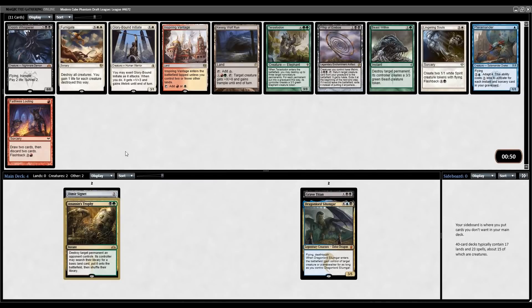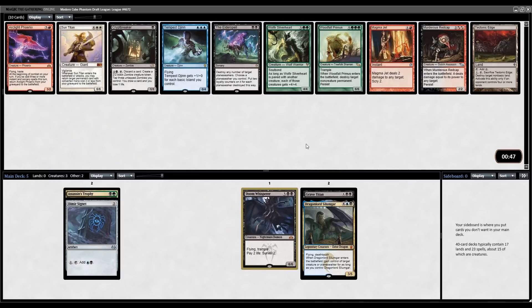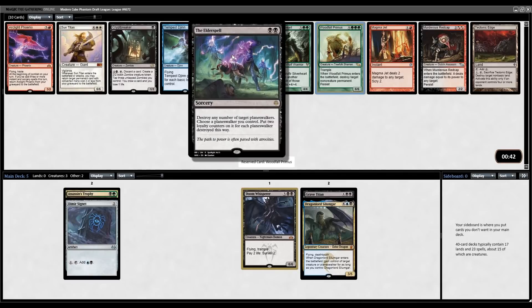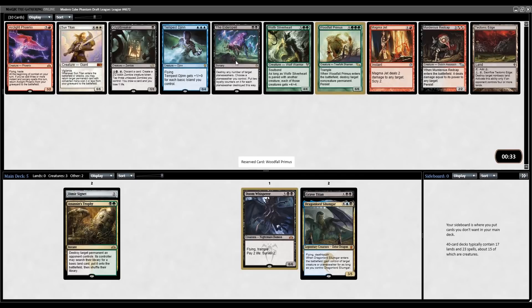Another pretty decent pack here - Doom Whisperer, Terastodon, Whip, Beast Within. Can't go wrong with another huge flyer, so I think we'll just take the Doom Whisperer. There was a Vanifar that I passed earlier, so possibility of wheeling the Vanifar and doing a pod chain as I take Woodfall Primus over the Elder Spell in this pack. Elder Spell is pretty darn good too - I'm always happy to have that in my sideboard, but having access to it is generally pretty good. Sun Titan might be the best card in the pack, maybe this is just too cute to take.